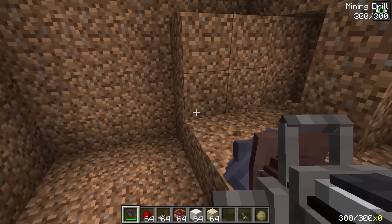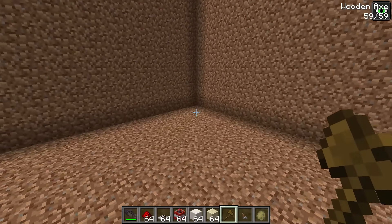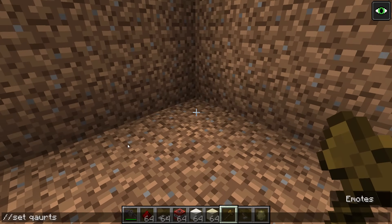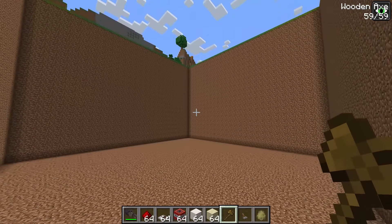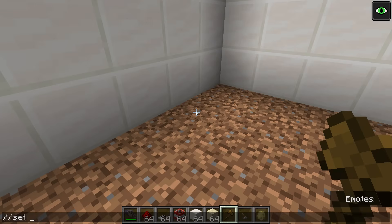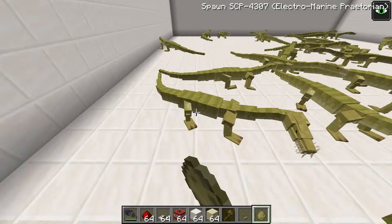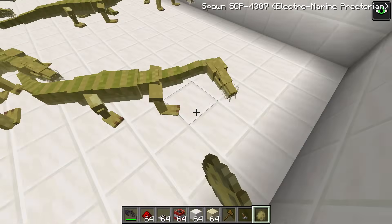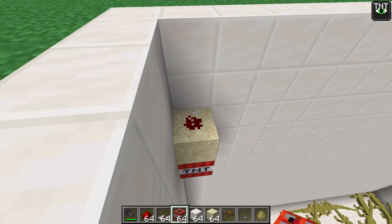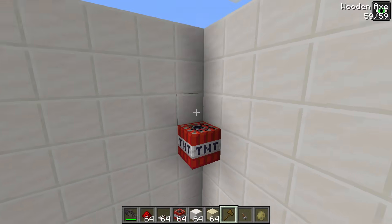Now let's line it with blocks of quartz! Next, let's fill it with lots of ants! That should be enough — that's a lot! Our nest of ants is ready! Also, we want to turn this into a pitfall trap, so let's use scaffolding to start building! First, a nice layer of TNT!